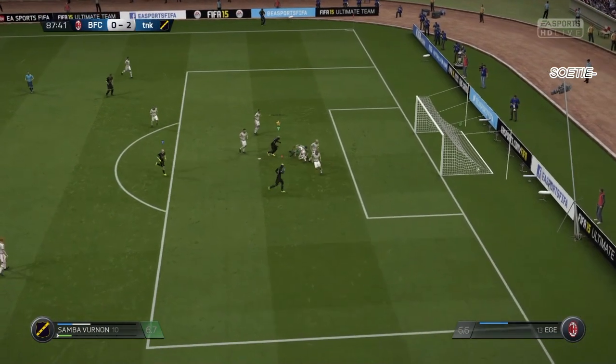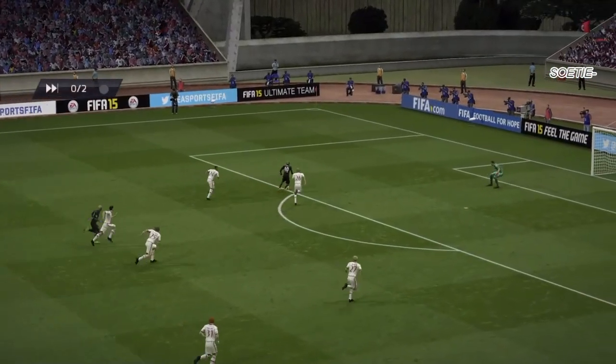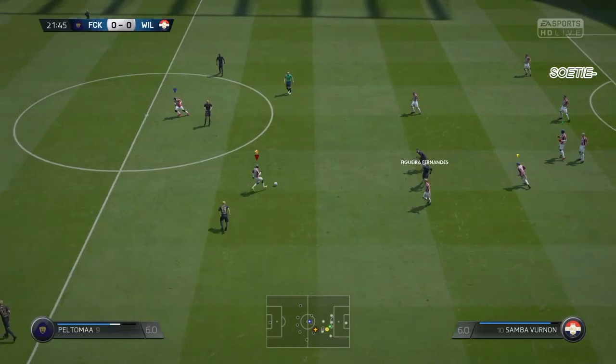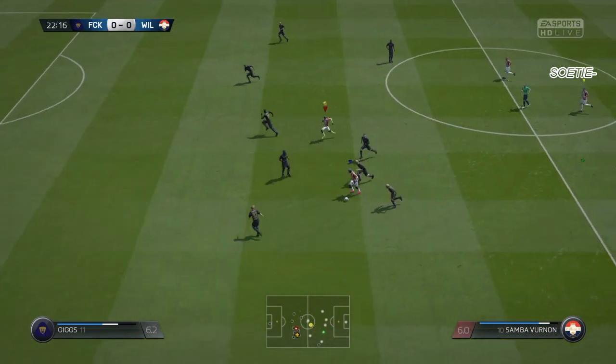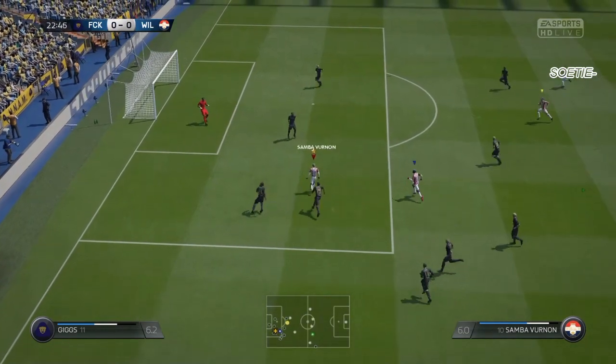We can even use it as a first touch turning method. We can use the first touch body feint turn just like in the body feint tutorial, but this time we actually use it as a first touch method. The opponents will never see this kill move coming, and it is absolutely amazing that we can do the best kill move in the game without controlling the ball first — thanks to this secret trick.